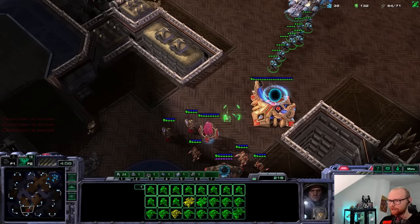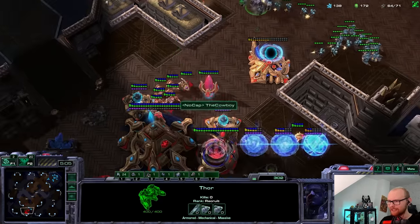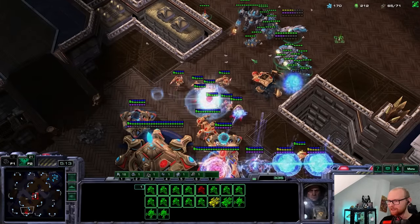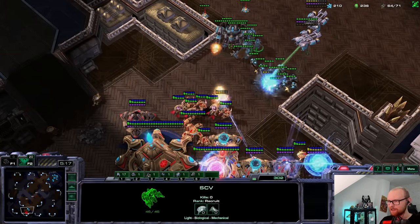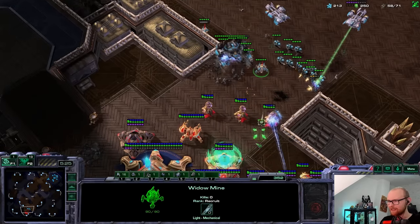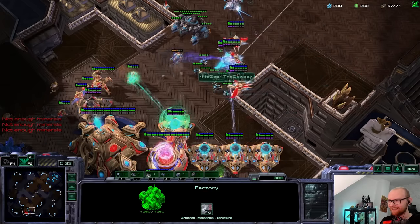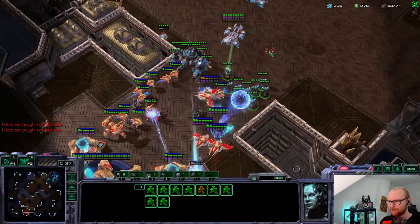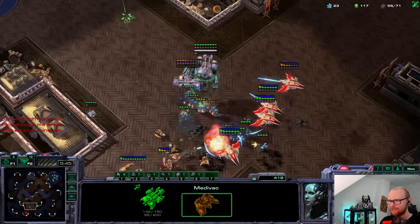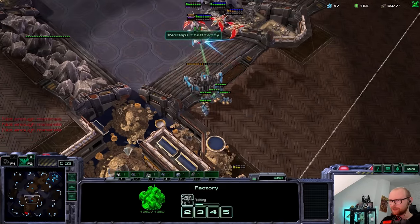Normally they'd make a Void Ray which shuts down the Thor, or have batteries - but here he doesn't seem to have those. I'll link up with all my units and see what I can do. He does have a battery ready - that's unfortunate. I'll burrow the mines more strategically. He's making batteries and an Immortal which is pretty terrifying. The Thor is really not dying to anything here, which is insane. But the super battery just keeps healing his units - he has a second Immortal out now, so this attack is probably done.